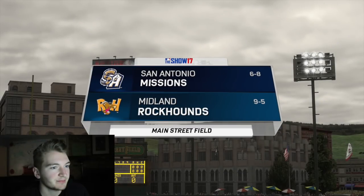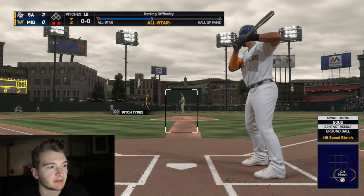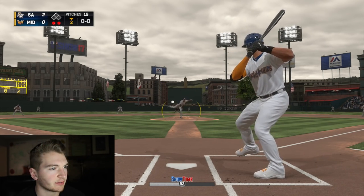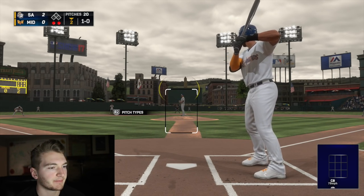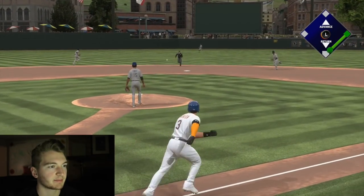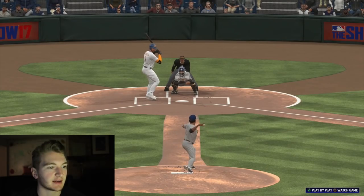Okay, next game. We're gonna play them again? San Antonio Missions again. We're 9-5. Come on. I think we started off 8-4 or something. Now we're 9-5. Give me a nice little fastball — he's only got three pitches, I think it's a four-seam, slider, and curve. He threw a curve right there. Right in the wheelhouse. I grounded it up the middle. That's fine. Base hit. Solid contact.